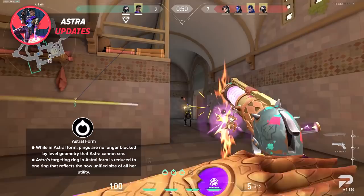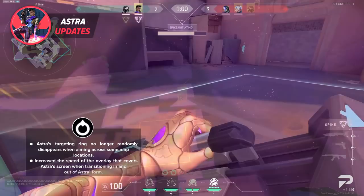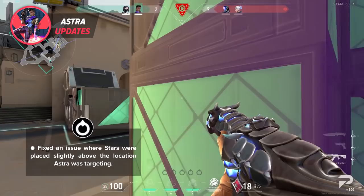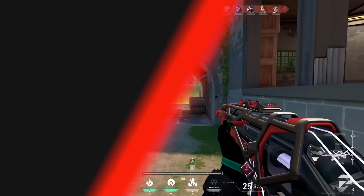Finally, the devs made some quality of life changes to Astra's Astral Form, mostly involving her targeting ring pings being visible while she's in form and increasing the speed of the overlay as she comes in and out of Astral Form. All things considered, these are some deadly nerfs to Astra. Her power level has been toned down and made a lot clunkier, so not only will Astra players have to work with less, they also need to plan significantly more or their stars will simply be missing when needed.